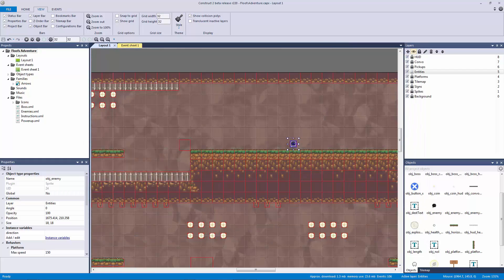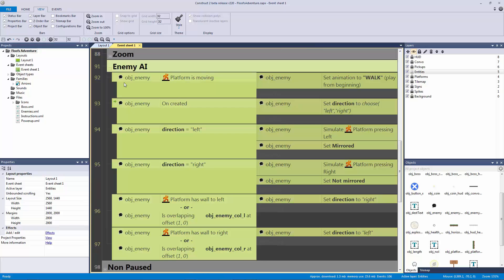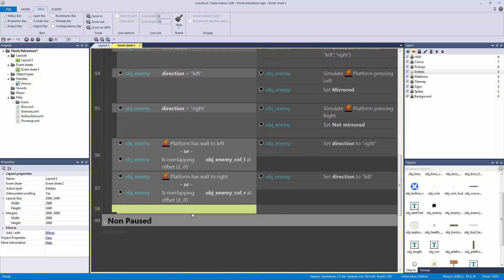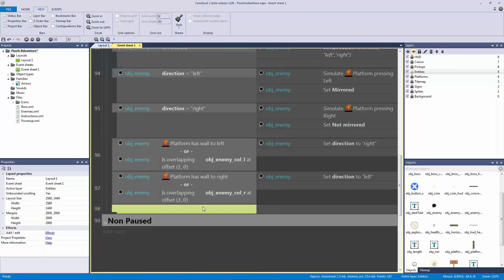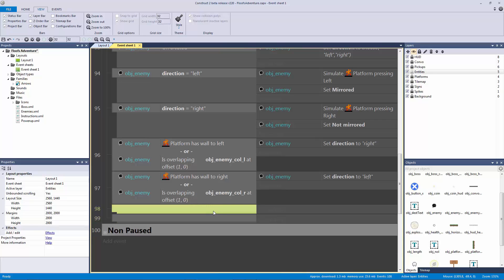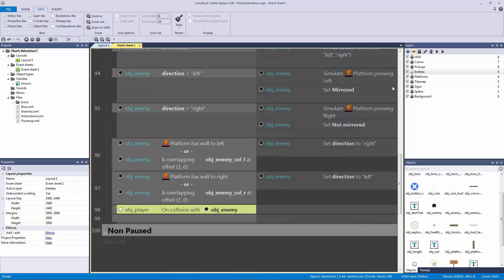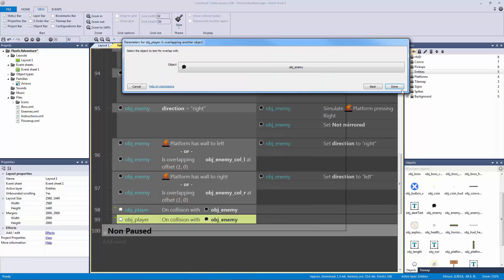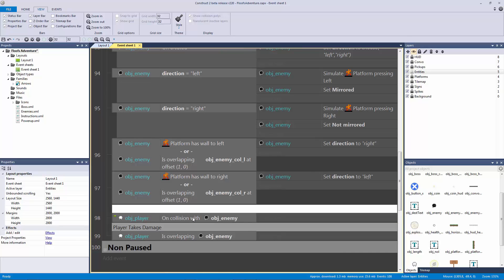Now we need to find out what happens when we collide with the enemy or when we overlap with the player. We want to set it up so we can jump on its head. We're going to distinguish collision versus overlap - when we overlap and walk through it, that's when we take damage. Let's double-click and set up: if the player collides with the enemy, and copy-paste to change to 'overlapping the enemy'. Overlap is for taking damage; collision is for jumping on the enemy's head.